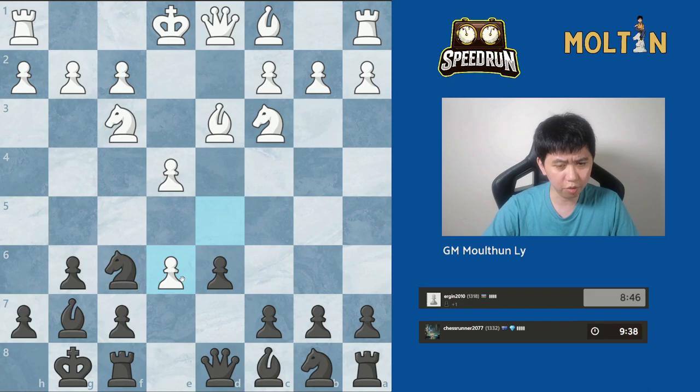White takes it. We can take back with the pawn or take back with the bishop — both seem perfectly playable. If we take back with the pawn, maybe white can push e5, but I'm a little skeptical because the white pieces are underdeveloped and the king is not yet castled. So I'm going to take back with the pawn, get this open f-file to play with for my rook. Now I want to stop white from pushing e5, so I play pawn to e5.